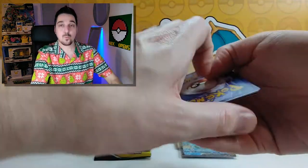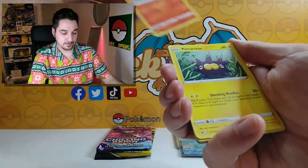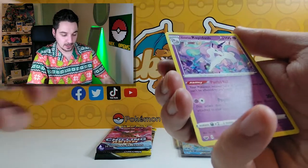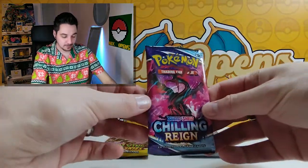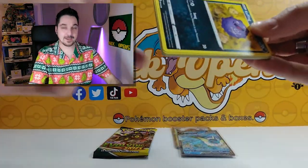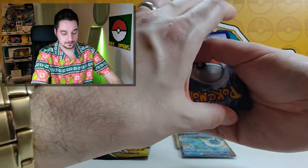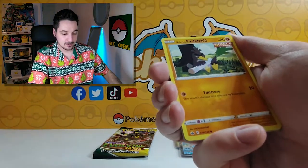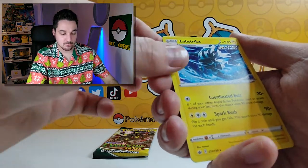Sword and Shield base pack: Fire, Steel, Thwackey, Citrus Berry, Vulpix, Pinurchin, Hoothoot, Mudbray, Grookey, Energy Source reversed, and a Galarian Rapidash non-holographic. Then Chilling Reign: Water, Abomasnow, Spiral Energy, Honey, Koffing, Delibird, Galarian Farfetch'd, Porygon, Heracross, Dynatree Hill reverse, and a Zebstrika non-holographic.